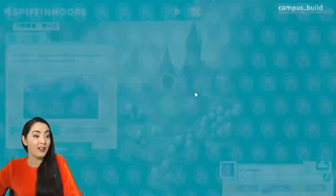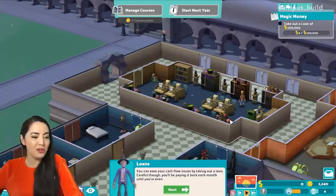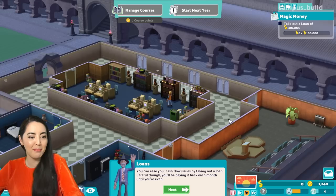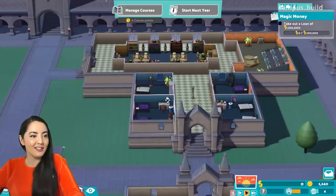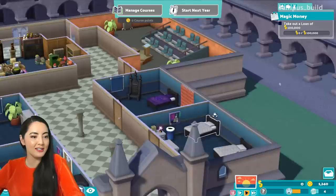Moving right along since I've just unlocked it, let's go to Spiffinmore, which is a wizarding academy. Everyone get ready — we're going to train up some wizards. Okay, so we've got problems and they're financial in nature. Loans — that's new. You can ease your cash flow issues by taking out a loan, but careful, you'll be paying it back each month until you're even. Oh, that sounds bad. We've got a building already pre-made. We've got quite a nice, grand-looking library with busts, a lecture hall, and some magical student bedrooms.